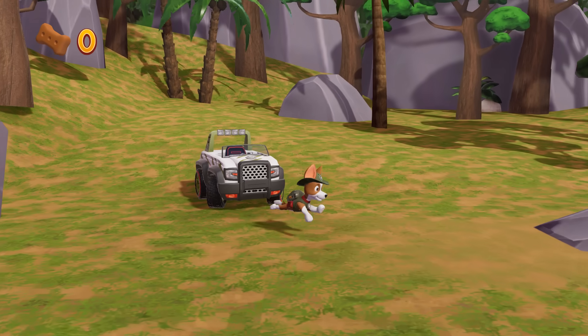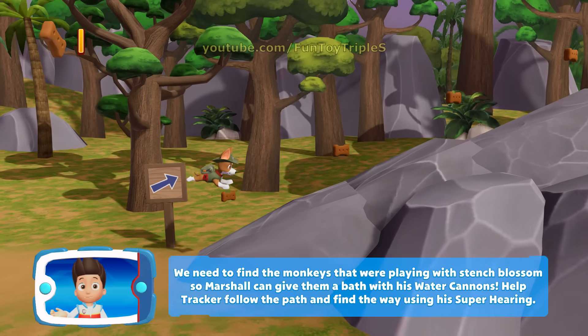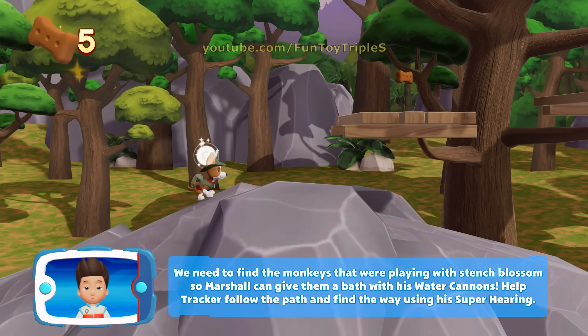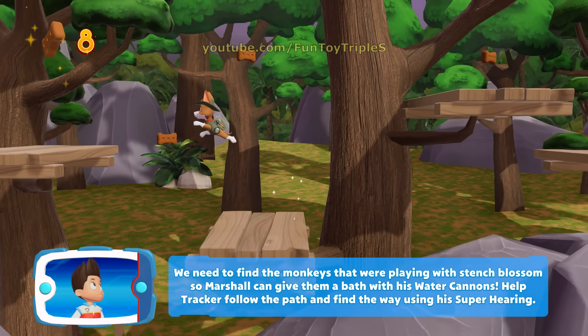Tracker! We need to find the monkeys that were playing with Stench Blossom so Marshall can give them a bath with his water cannons. Help Tracker follow the path and find the way using his super hearing.